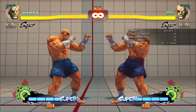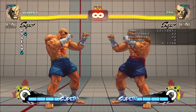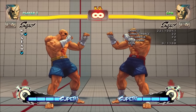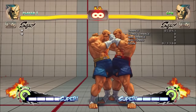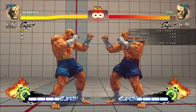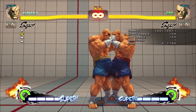It was also common to cancel stand short into tiger knee. Thanks to the high pushback, Sagat could reliably space his knees, making them very plus regardless of how the opponent blocked. This could even be used to create looping pressure, which was difficult to escape without committing to a reversal. Stand strong is technically Sagat's strongest special cancel at an impressive 100 damage. However, the activation range is extremely close, and it had a terrible hitbox which often whiffed on crouching or recoiling opponents, so most Sagat players simply used his 90-damage low strong.